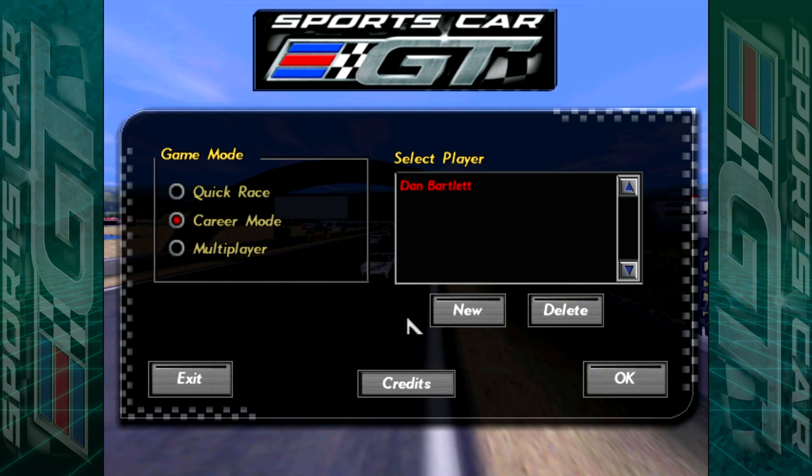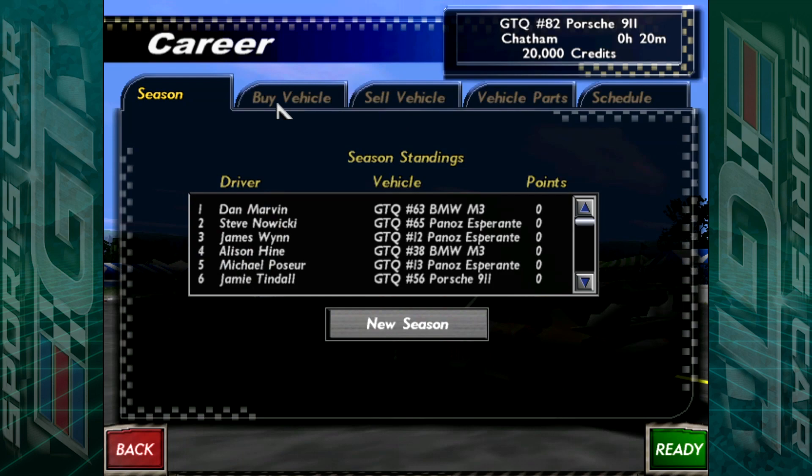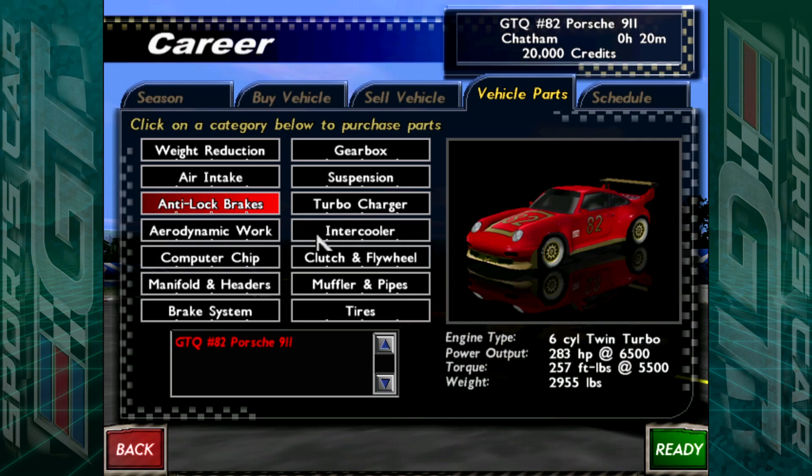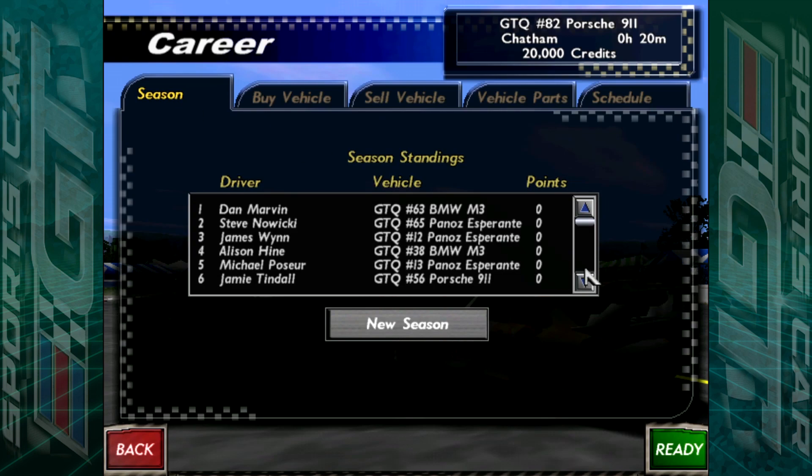All I've done is set up the game, set up the graphics, the controls, everything else. And we're going to do a career mode. I've already bought the first car — I've gone through them and this was the best car I liked the look of, which is car number 82. It's a Porsche 911. All the other ones are pretty basic — you've got other Porsches, BMWs, Panoz, Esperante and so on. We're going to be in the GT qualifying class like we were on the PlayStation version. And this is the point standings at the moment — everyone has zero, of course, because it's a new season.